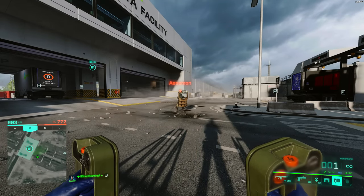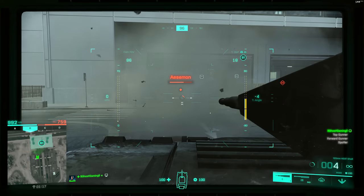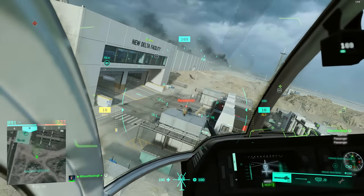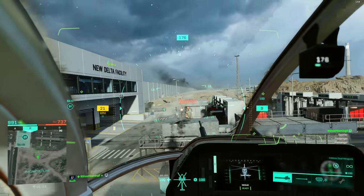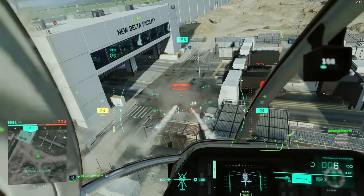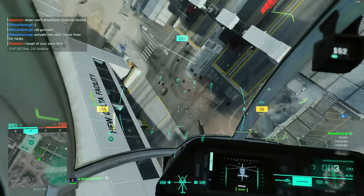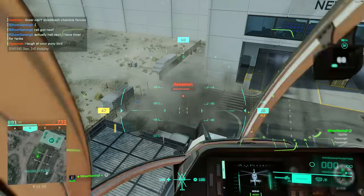The regular frag grenade does zero damage. Moving on to vehicles: the 120mm HEAT shell from the main battle tank does 36 damage — definitely not a kill. In the Nightbird, the miniguns just completely bounce off his shield, and the rocket pods do around 7 damage each, so definitely not worth wasting your rocket pods on a Dozer.